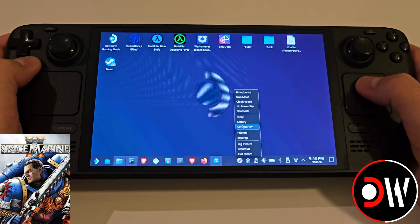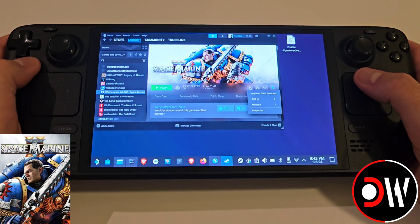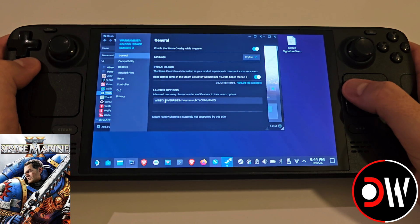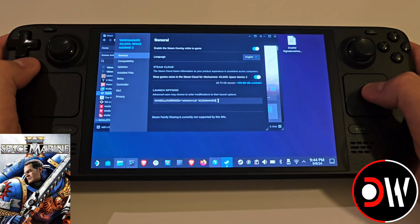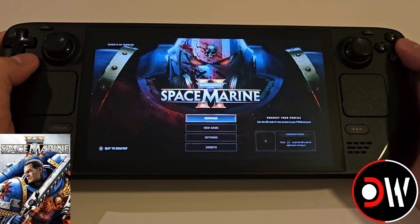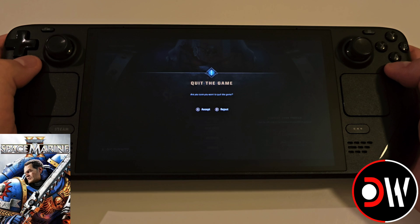Now we want to go back to Steam and find Warhammer 40,000 Space Marine 2. Click Manage, then Properties, and we need to type this launch command exactly as shown: WINEDLLOVERRIDES="winmm=n,b" %COMMAND%. Once you've typed that as shown, press X and launch the game once. Once the game is loaded, press B and quit to desktop. If it hangs, you may need to restart the Steam Deck or connect a USB-C keyboard and press Alt+F4. Alternatively, do this in gaming mode and then return to desktop mode to make sure it closes properly.